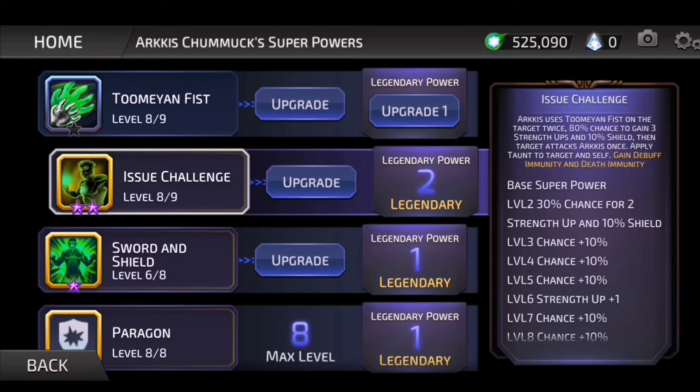Arcus is annoying because even though it takes him a while to get ramped up, once he does, his hits are devastating. Arcus's A2 is the one that I like to use the most. I rarely even use his A3, and typically once he gets going, you don't need to. This is where Arcus uses Tumayan Fist on target twice — 80% chance to gain 3 strength ups and 10% shield. Then target attacks Arcus once. Apply taunt to target and self.